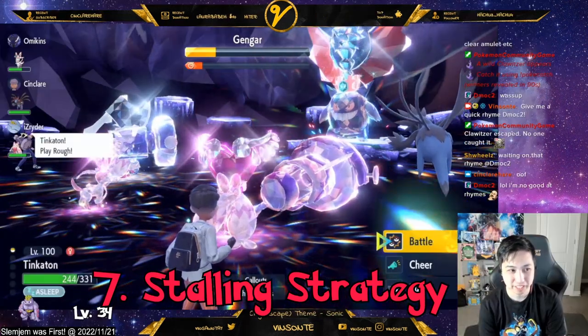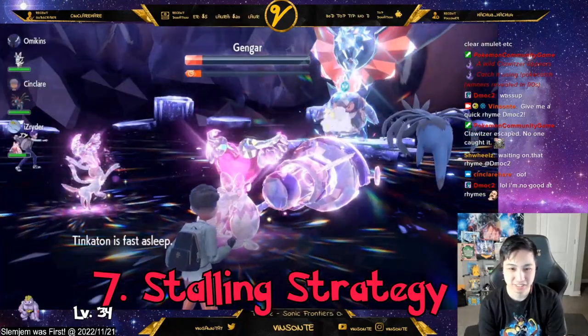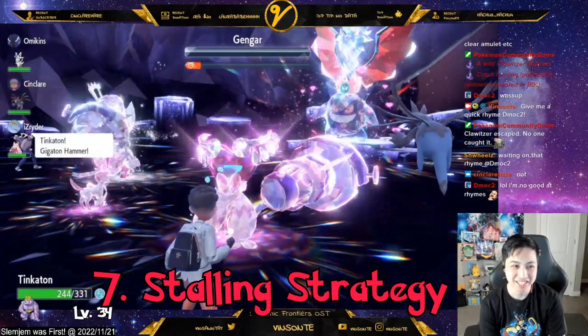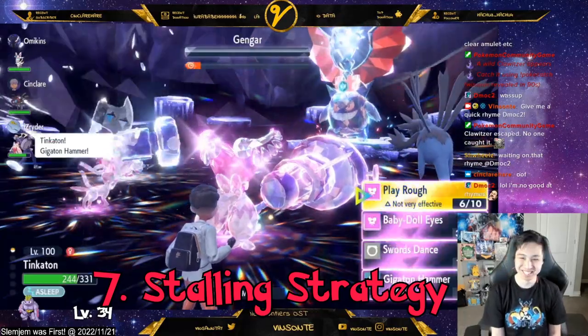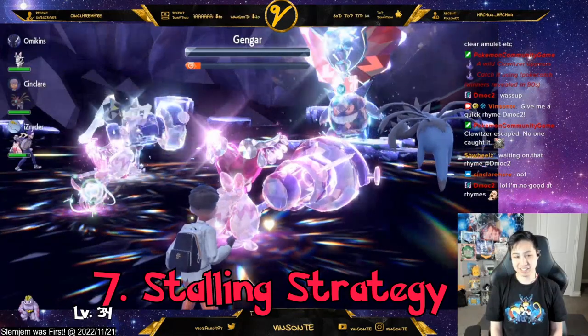Number seven — also mentioned in my other raid guide — if you don't actually make a move, the boss will not attack you. So strategically, you can stall, especially when you're dying or getting carried. Just AFK and let go of your controller.